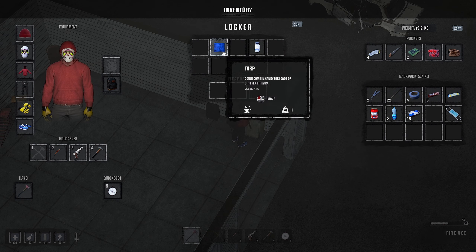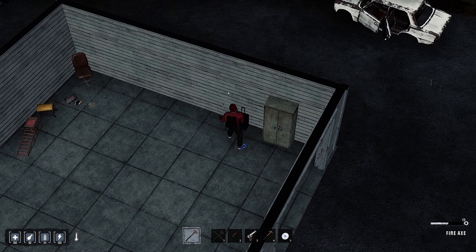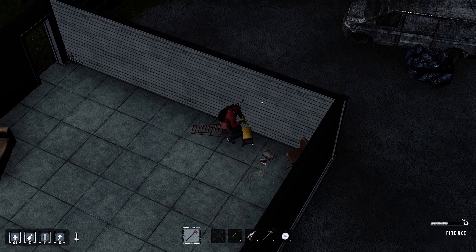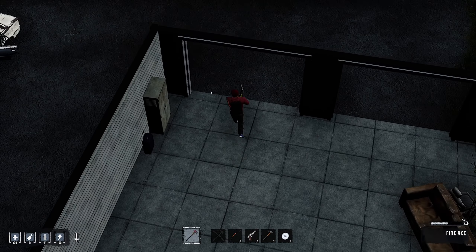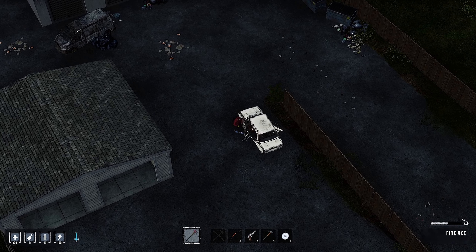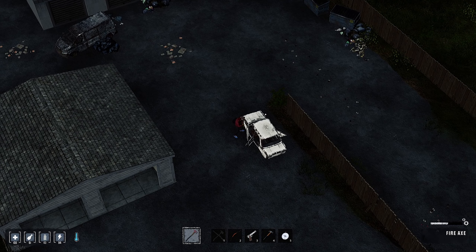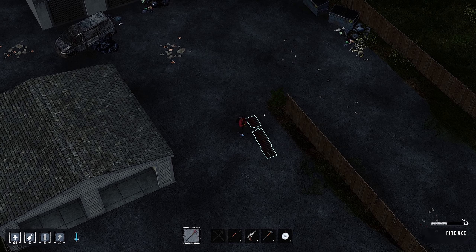Oh, some more arrows - I definitely need those. A bottle of purifying tabs. Luggage. Another beanie. Oh, it's a stool. This looks like scrap. I don't know if I can break it with an axe, but I'm going to - and definitely can.